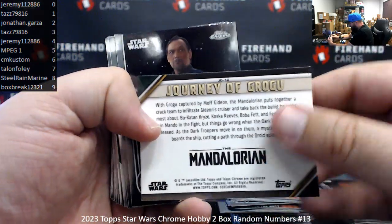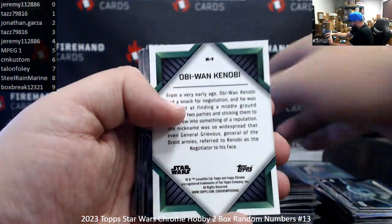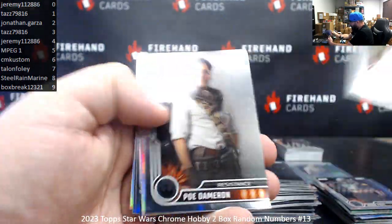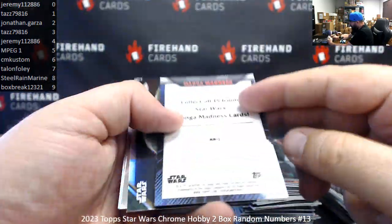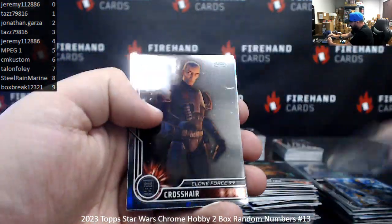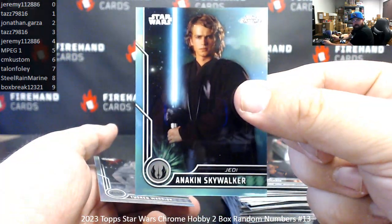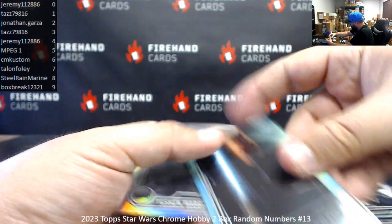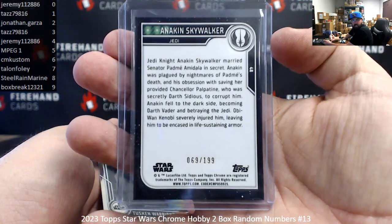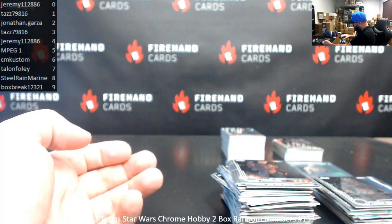Journey of Grogu, card 16. Obi-Wan Kenobi Monikers, card 9. Boba Fett Refractor. Manga Madness, card 1. Journey of Grogu, card 11. Got an Anakin Skywalker Aqua numbered to 199 — Aqua Refractor 69 of 199. Spot 9, Box Break. And a Tusken Warrior Refractor. That's going to close out this two-boxer.